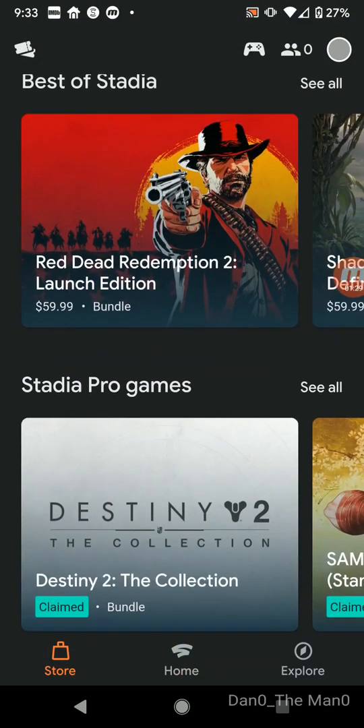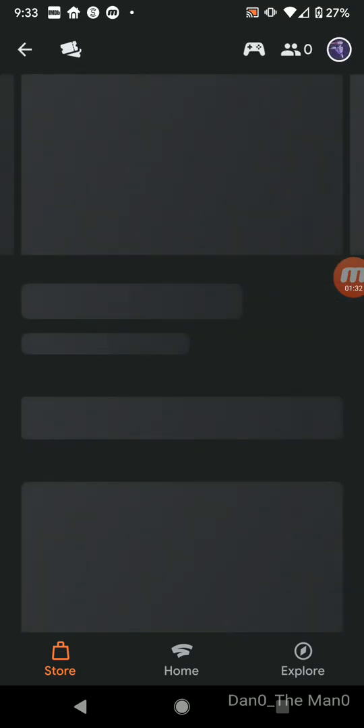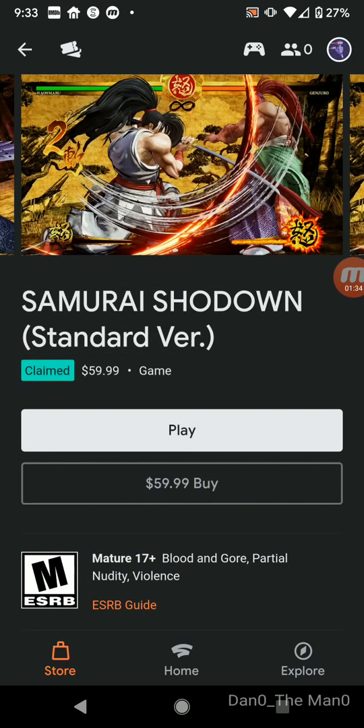On here with Stadia Pro, when it was on Samurai Showdown, it may do it again. So you can claim it or you can buy it. What this means is that you can buy the game and keep it and play it after your Pro subscription is off. Whereas when you claim it, the only time you can play it, theoretically, is when you have Pro.